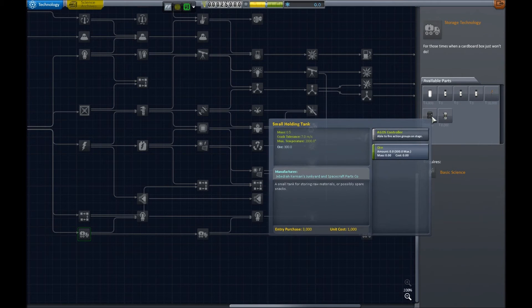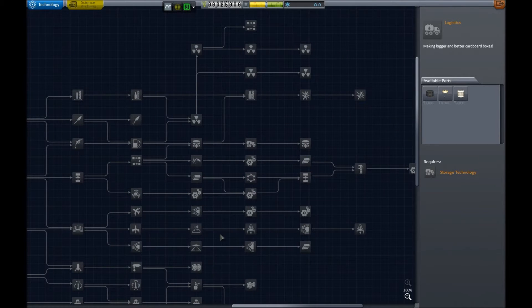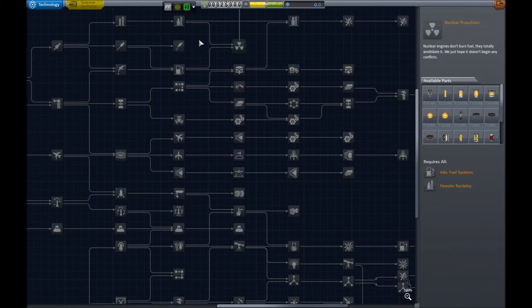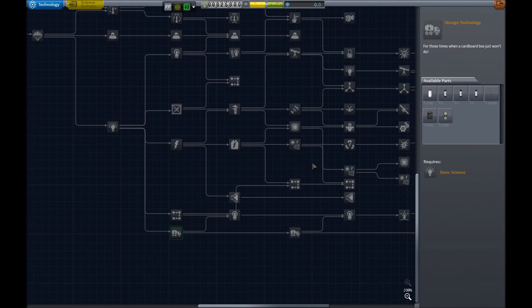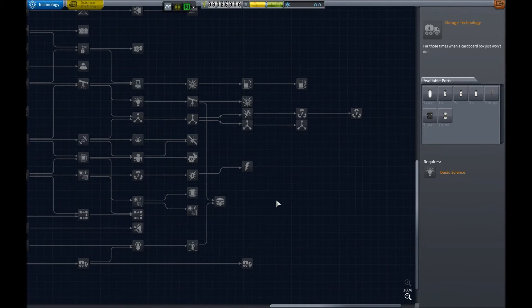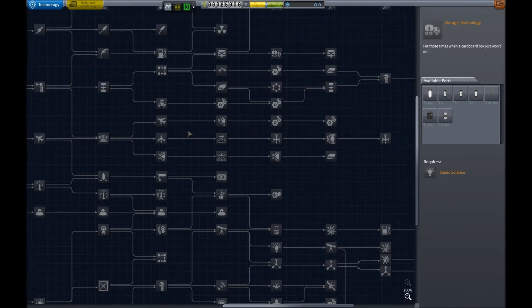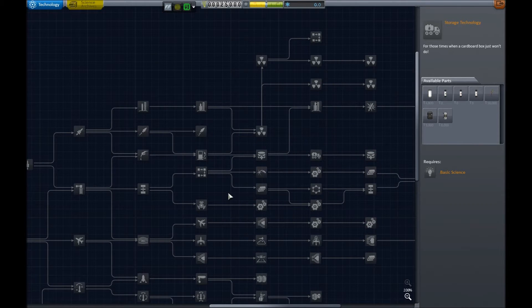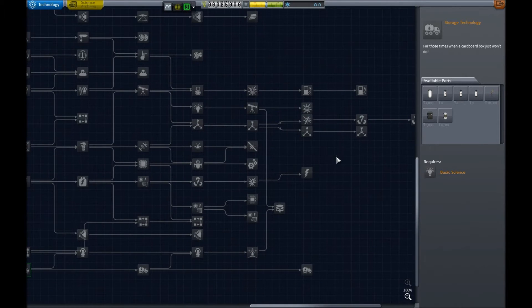We have some of the stock modules moved around — small holding tank, large ones — normally these would be somewhere else and they were all in the same node, which seemed silly. So I've moved it all around. If anyone's interested in the configs, I can provide them since they are just Module Manager configs — not a redistribution of the mods. You're free to go download them off the sites or get them from CKAN — the awesome mod manager someone made for the game. I'll provide a link for that as well, because that's what I use to keep my mods updated.